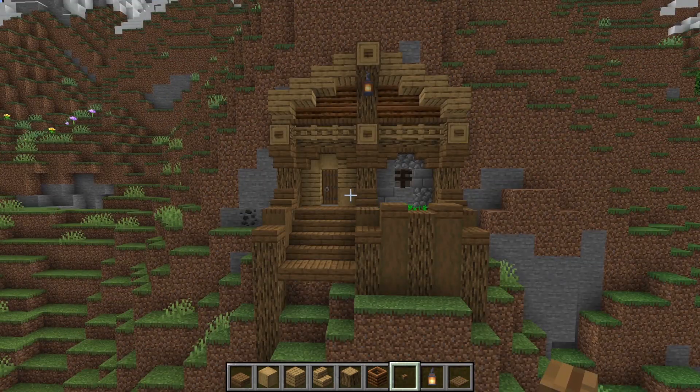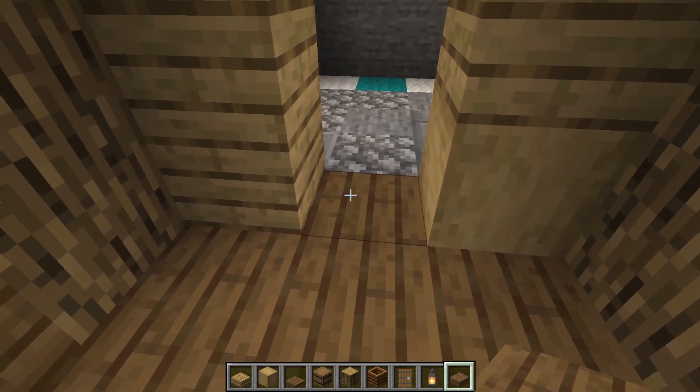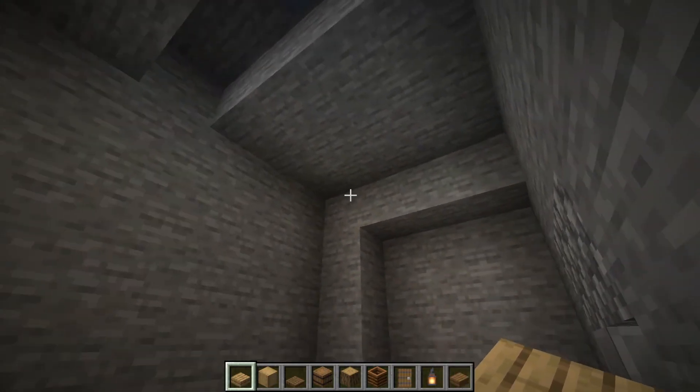Grab a lantern and hang it right from the top, then drop another button right there and the house exterior is complete. Before going inside, make sure this bit is spruce so it matches and gives a better transition going in.